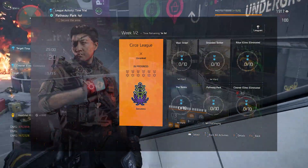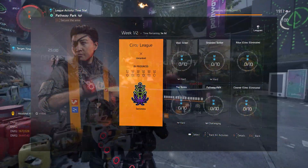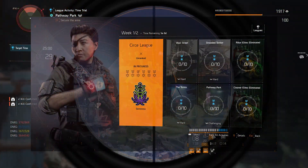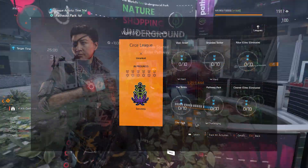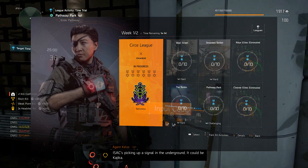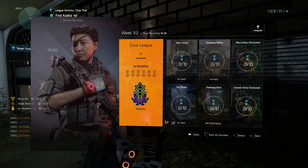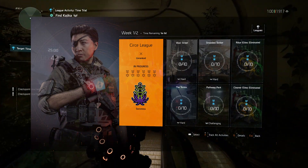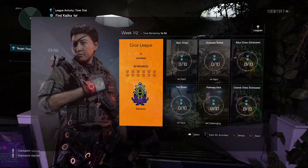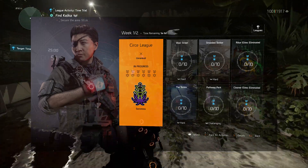With the Circe League that was released, we have Wall Street on hard, Stranded Tinker on hard, The Tombs on hard, and then for your challenging mission you're going to have Pathway Park. All of these are very simple and easy to do. You can watch the playthrough here on how to do Pathway Park if you are in trouble with it. We're also going to go over a build I used in order to complete them all in a timely manner.